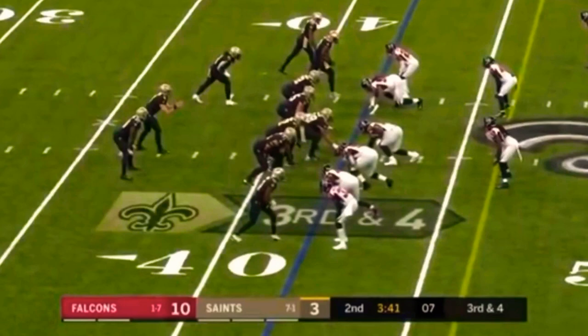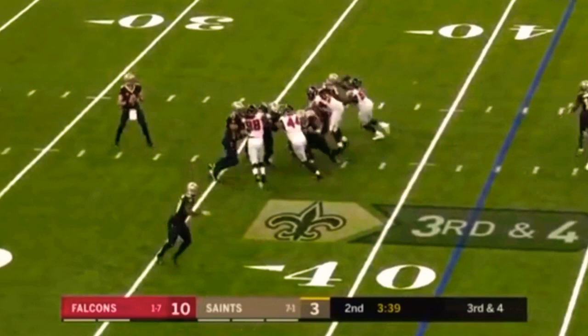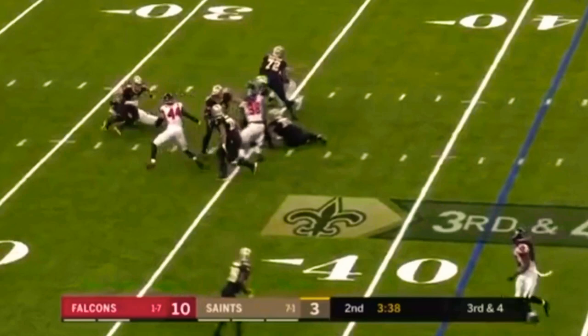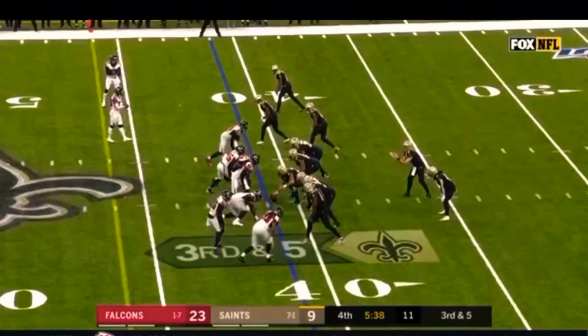I'm actually going to give Vic Beasley some love here. When we rush on this play, you'll notice Taff McKinley takes up a double team. Vic Beasley's smart enough to twist back inside. The center tries to pick up Vic Beasley, but realizes too late that it opened up a lane for Adrian Claiborne. Adrian Claiborne rushes right up the middle, takes down Drew Brees, and Vic Beasley comes back to help finish it off. That is excellent play recognition by Vic Beasley. This is something I did not see before Jeff Albrecht and Raheem Morris took over the play calling duties. Excellent play on defense — a different scheme and the adaptability to change mid-play.